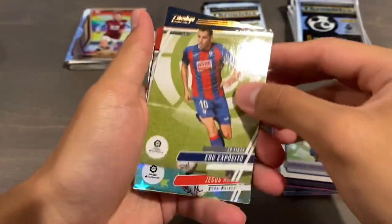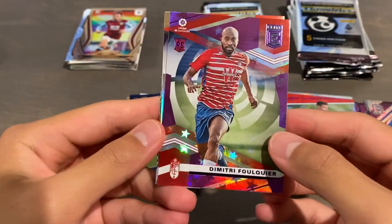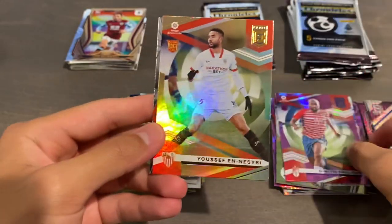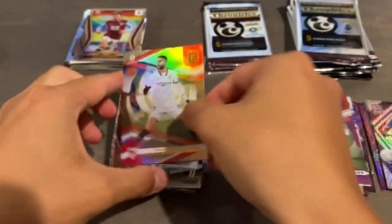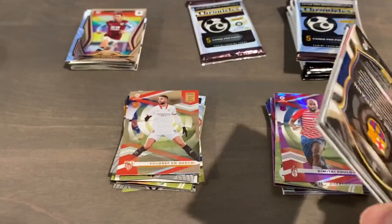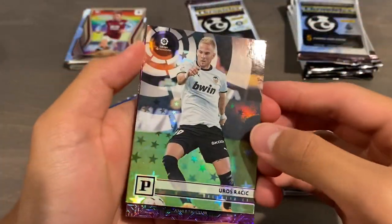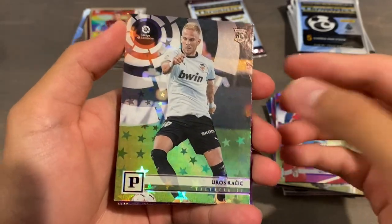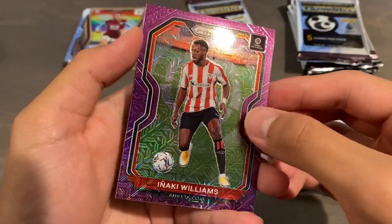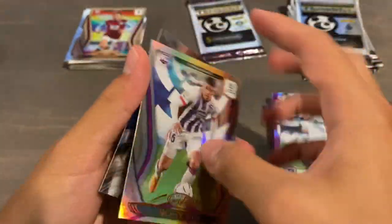We have a couple more cards: Jesus Navas Purple Prestige Stars, and an Elite Purple Stars of Dimitri Fulquier. And oh nice — a Joao Felix Spectra base, we'll take that one as well. If I did all 12 packs in one video it would be really long, but this is definitely the most fun-to-rip product, by far. Inaki Williams Purple Mojo Prism — that's cool looking. And Antoine Griezmann Select on the back.